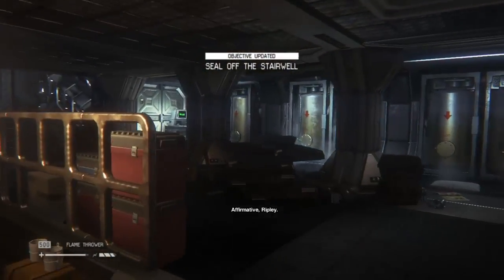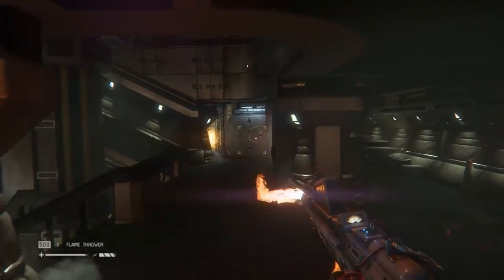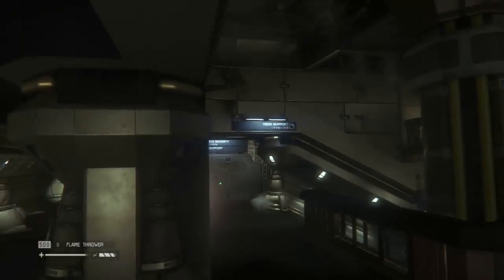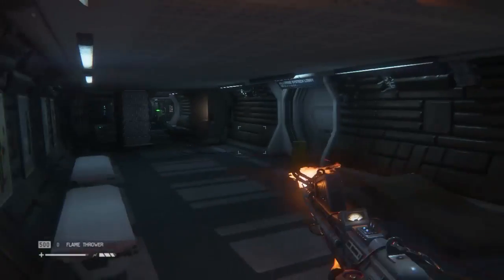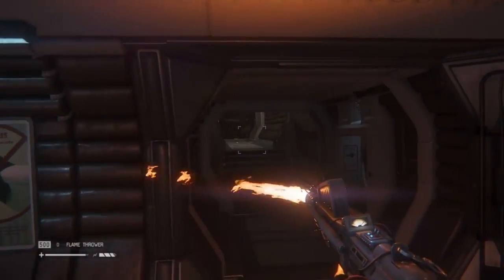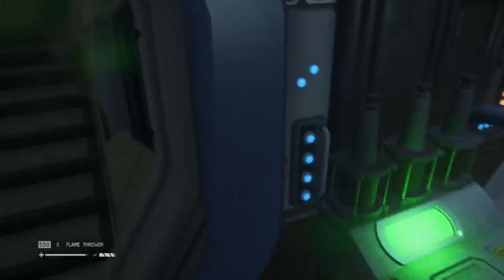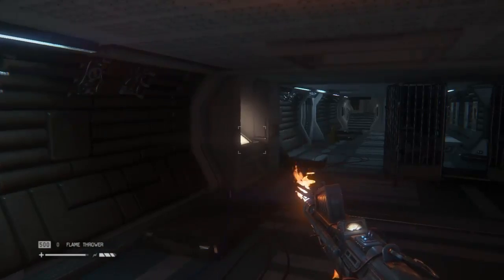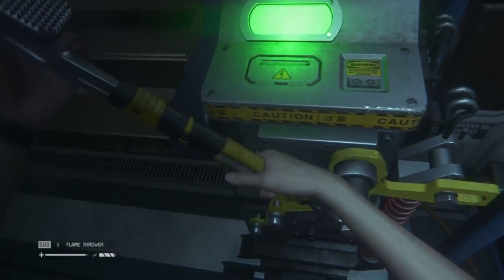I hear the music increasing, so let's use that to our advantage - turn around and get the flamethrower out. Can hear it, can't see it. We've got to restore the power to this one, so we've got to go up first and then come back. He's going to drop down behind me at some point - we know this. Let's try and use this. Come away - what was the noise about? Why did I scream? I don't see anything.